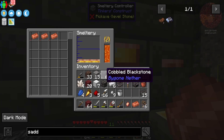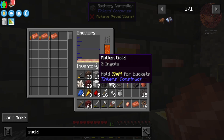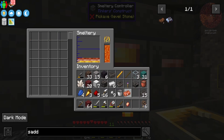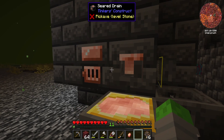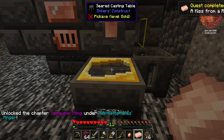The next thing that the quest book has me creating is rose gold, and it's actually a pretty simple recipe — it's just gold and copper in a one-to-one ratio. That gives you some rose gold that you can put into your smelter. It's going to mix automatically, and then I think we can just right click here and we should get some rose gold ingots. Nice.